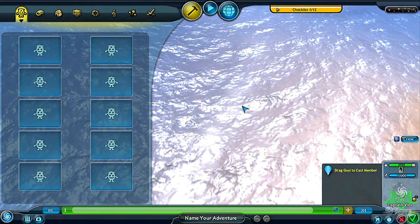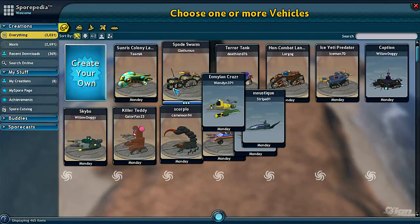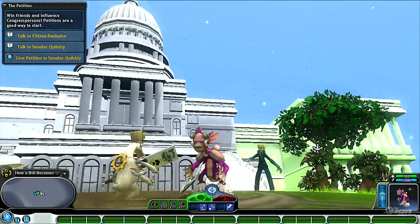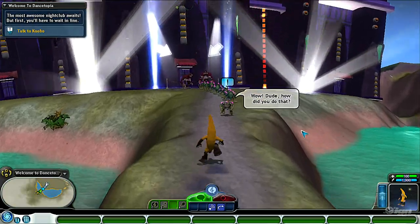Again, this is an expansion, so you're not going to see any big leaps in the visual look of Spore. One nice thing is that there are a lot more assets to play with, so it's possible to create all sorts of environments — whether it's an alien version of the United States Capitol building, to party towns, to all sorts of alien worlds.